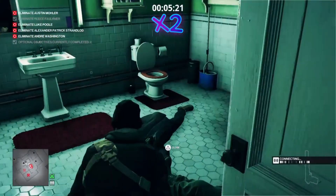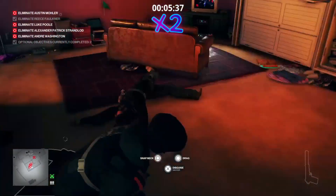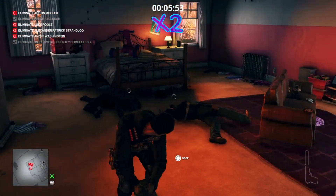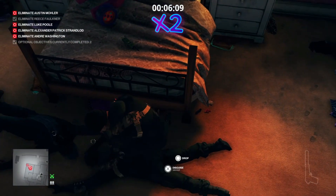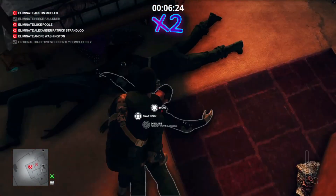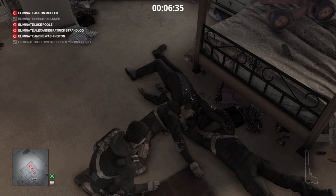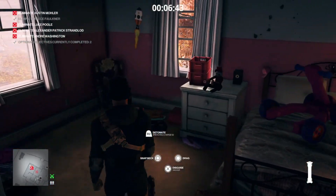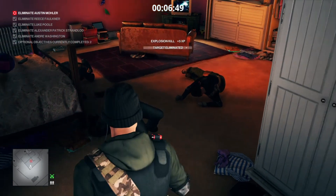Now we are going to get the other two targets from the bathroom. Now the tricky bit — we need to place the targets with all three of their heads close to each other. That looks about right. That's three more targets dealt with.